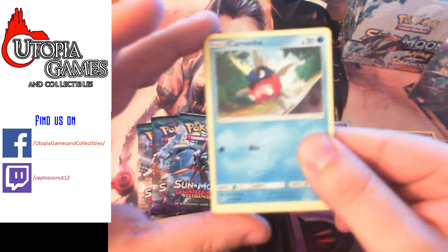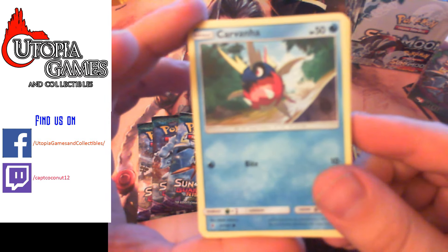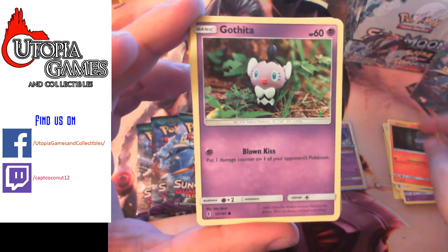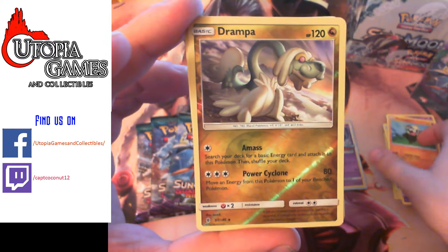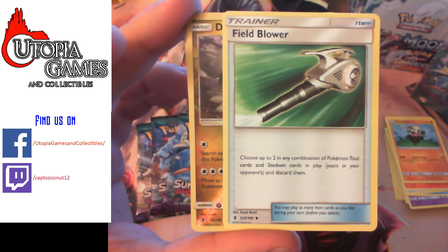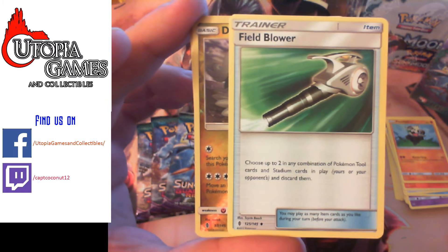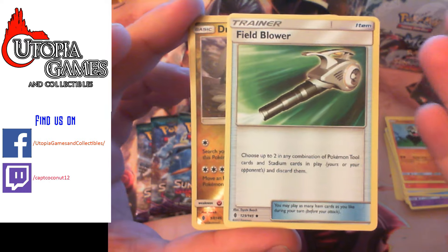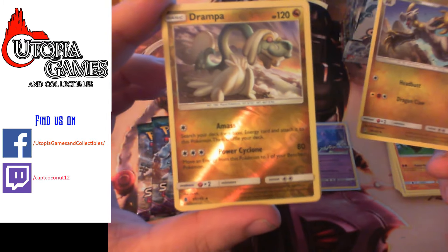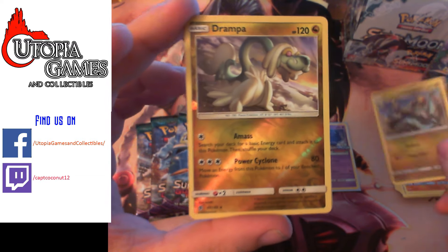Let's just see what we get. Focus up. Ooh, white code — now we're excited. Got Karivana. Hopefully it'll focus up by the time we get to the good cards. Fletchling. Litwick. I kind of go through these commons pretty fast because honestly these guys aren't all that fantastic anyways. We got Drompa. Field Blower — that one is going to be a super good card. I'm predicting 50 cents to a dollar. Choose any two in combination of tools and stadiums — yours or your opponent's — and discard them. Obviously you're going to just target your opponents. And it says up to two, so if they only have one, you don't have to hit any of yours. I'm going to keep that right there, just because it's a good card.